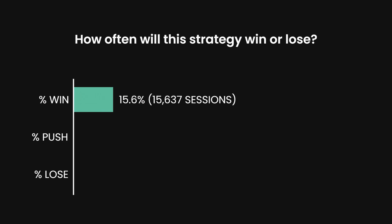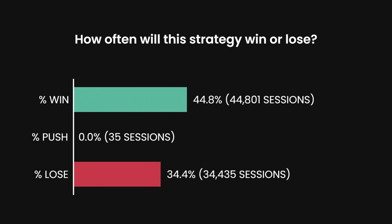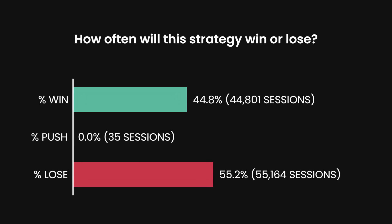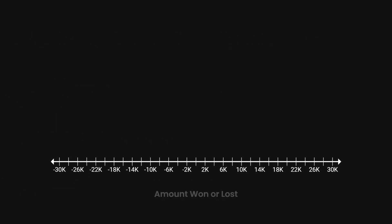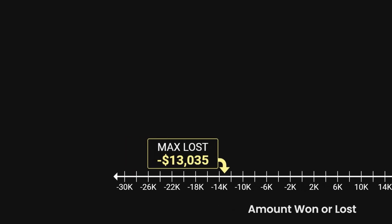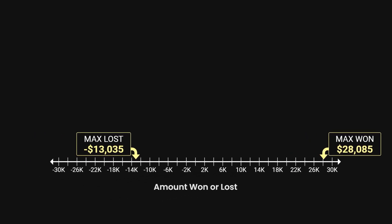Overall, forty four point eight percent of the sessions won money and the rest lost money. The most lost was thirteen thousand dollars and the most won was a crazy twenty eight thousand dollars. That winning session rolled for a hundred ninety five rolls and won a bunch of odds on the fours and tens. I'll show you a little bit more of that later.